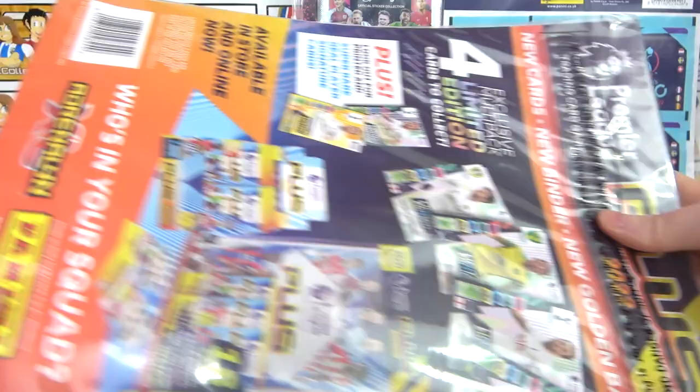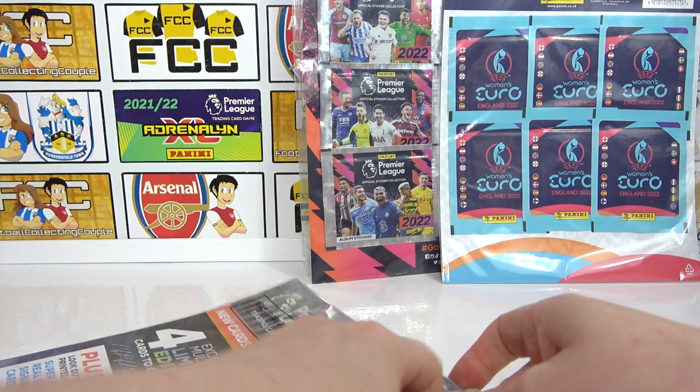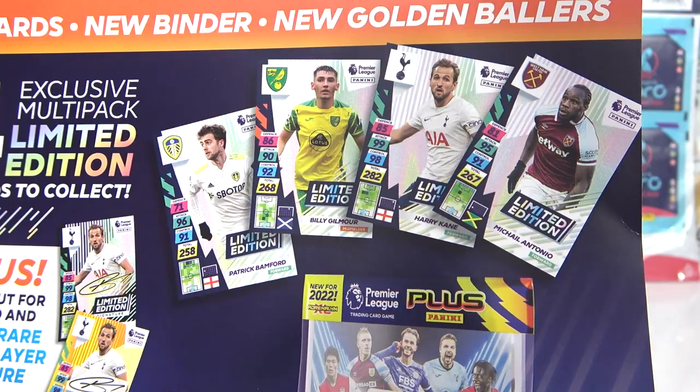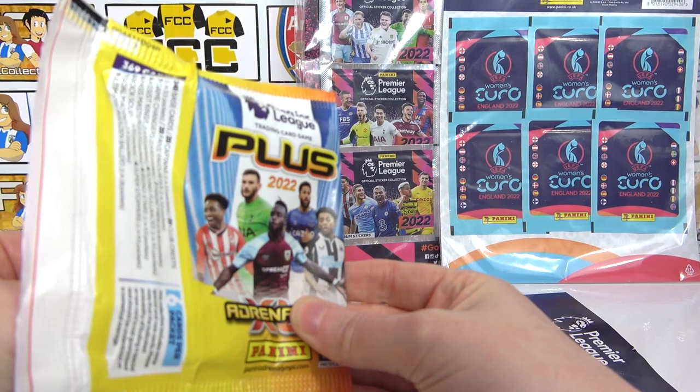Same deal — five packs, one limited edition. You can get four limited editions; they could be signature or autograph. We haven't had much luck getting those signatures in the Plus collection overall. We've got a few Grealishes from these first ones before his move. We need a Golden Baller — the Rice Golden Baller — and three ultimates as well.